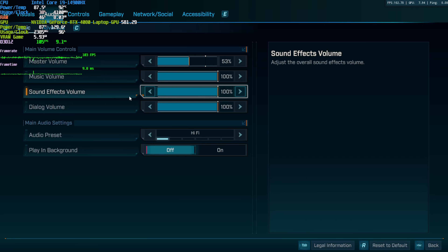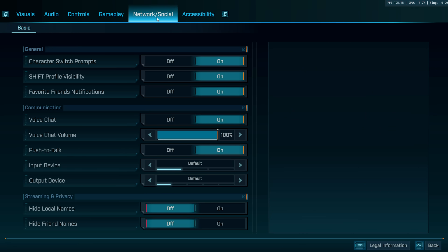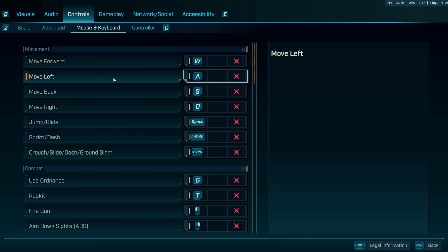On the Audio tab, I'd recommend setting your preset based on whatever system you're running. Hi-Fi is the best for most systems, but it's definitely worthwhile looking through these to see what other options are available. For example, Quieter Explosions with Louder Footsteps (Compressed) is a good option for that. Finally, if you're going to be playing with friends, under Network and Social, I'd recommend checking your push-to-talk settings, making sure it's turned on, as well as changing your control key binds to make sure everything matches what you're used to.